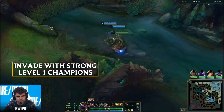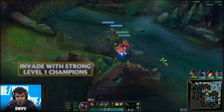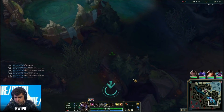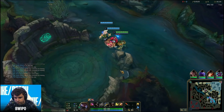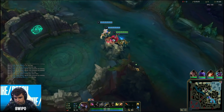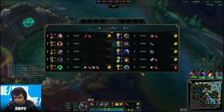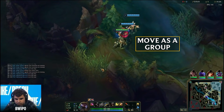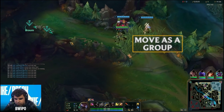What you're going to do is stand in the pixel brush until about 1 minute 15, then move down to the bottom tri brush. It's very important in your games to coordinate this with your bot lane, so make sure you're pinging for assistance and pinging on the way. This is essential because if the enemy bot lane is in the tri brush you will outnumber them 3 to 2 — but you won't if your AD carry and support don't help you.